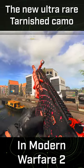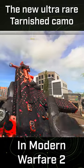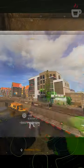This is the new tarnished camo that was added in Modern Warfare 2 Season 4 Reloaded. This rare, but currently ultra-rare camo — more people will get it over time — is obtained by completing the Raid Episode 4 Easter Egg in Modern Warfare 2.